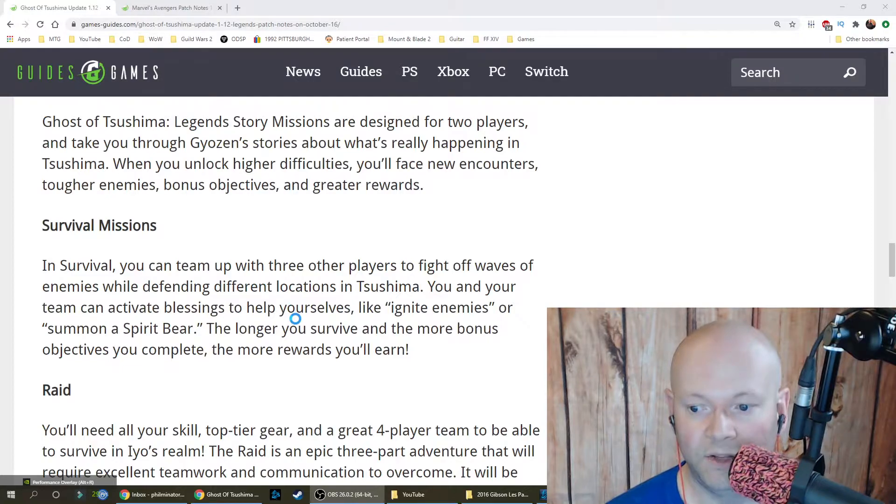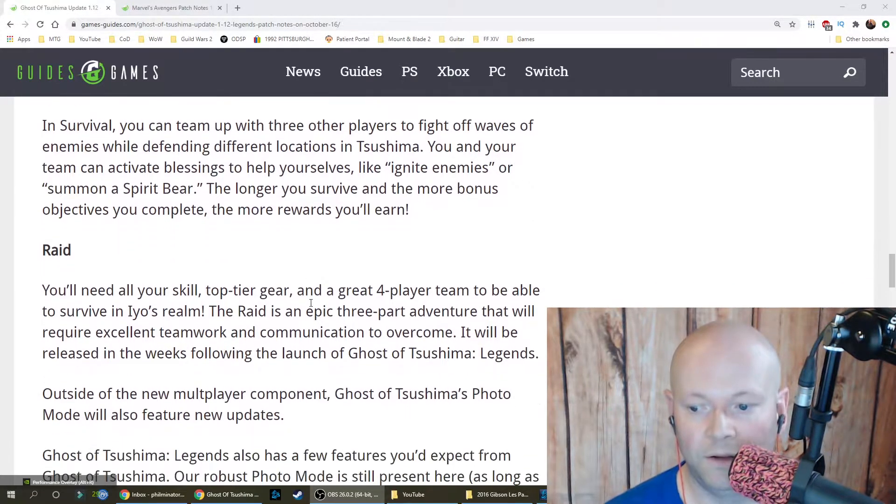In Survival mode, you can team up with three other players to fight off waves of enemies while defending different locations in Tsushima. You and your team can activate blessings to help yourselves, like igniting enemies or summoning a spirit bear. The longer you survive and the more bonus objectives you complete, the more rewards you'll earn.